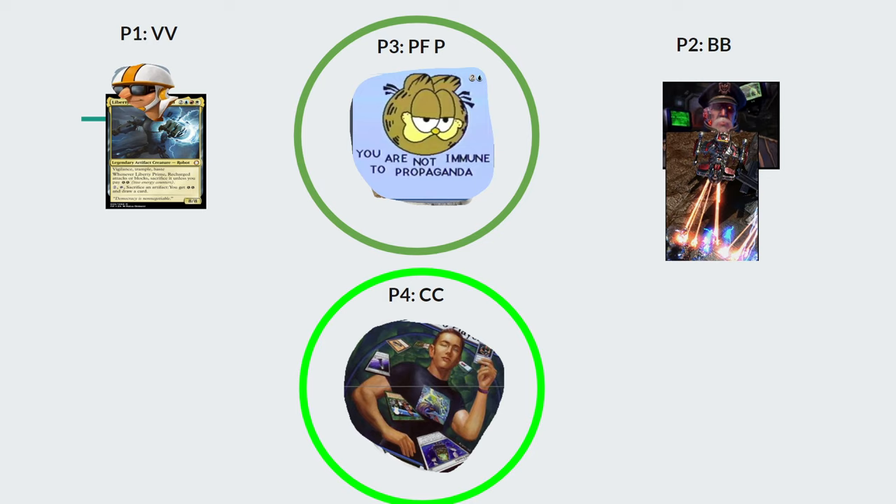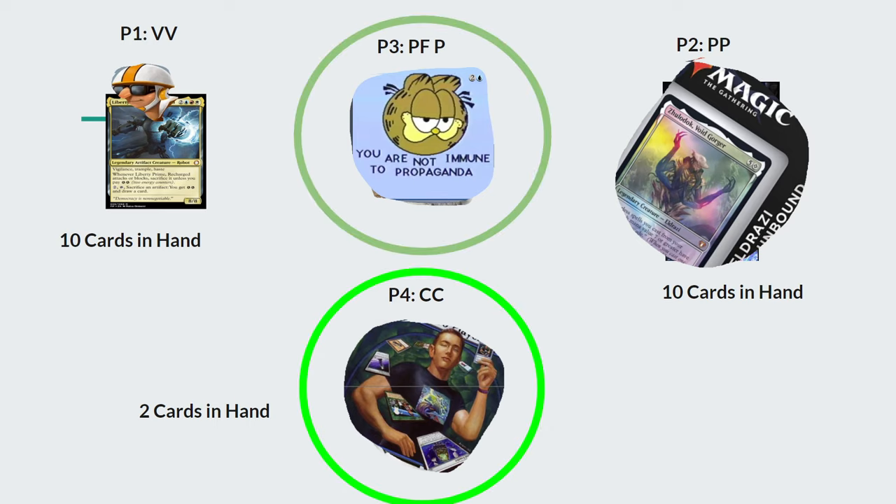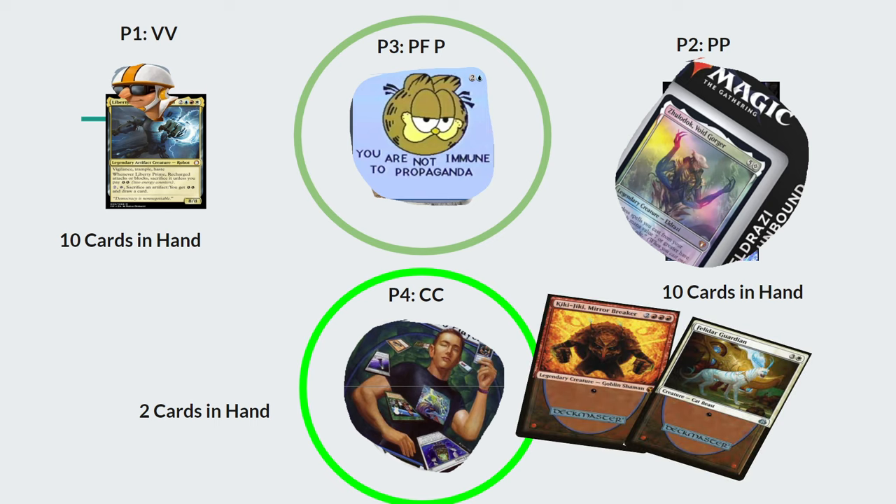Third question — we have Voltron Victor with ten cards in hand and a beefy commander, Pillowfort Perry with enchantments saying you can't attack him, Player 2 is Precon Perry with ten cards in hand and a decent board state, and Combo Carlos with only two cards in hand and a little board state, trying to deflect attention. Who is the biggest threat? If you guessed Combo Carlos and Pillowfort Perry, you're correct. Because as soon as Precon Perry passed the turn, Combo Carlos — who was playing low saying 'don't hit me with your commander' — had Kiki-Jiki and Felidar Guardian in hand, and you lost the game. Always take out Combo Carlos in this scenario.